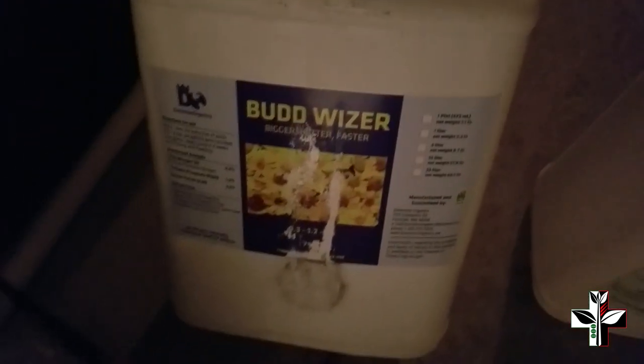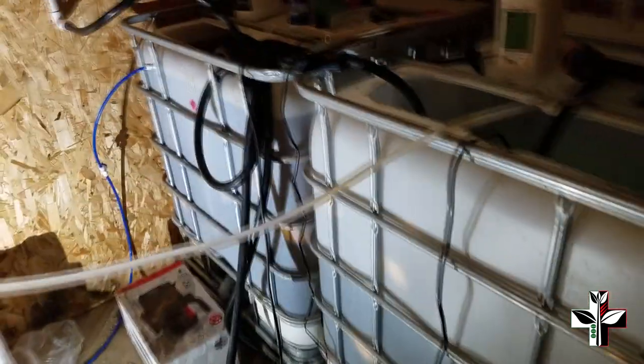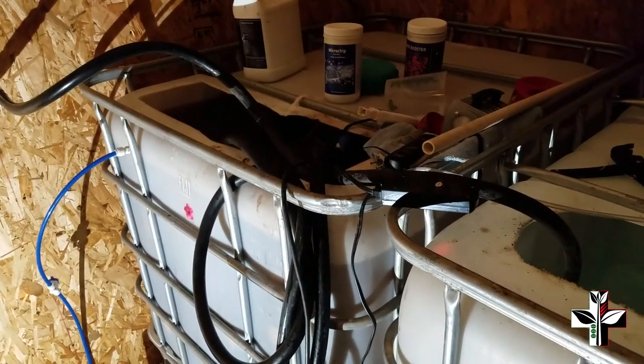Root Rocket is awesome — those clones with all those roots last time, that's all we used. Bud Sweller creates a really nice swell, used around week three and week five. We have Big Bud from Advanced Nutrients for flower, and Sensizym from Advanced as our enzyme — it's a standard, not too expensive enzyme. The HD formula is a synthetic-organic mix; everything else is organic, so the majority of our lineup is organic except for those Advanced additives.